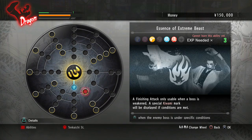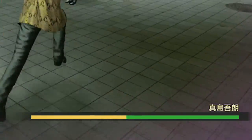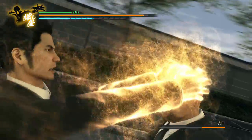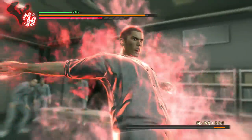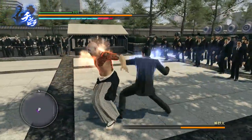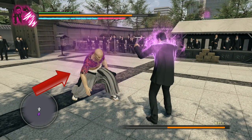You need to get these finishers ASAP, especially since the glowing state will regenerate the boss's HP. You can also stop that regeneration with regular hit actions if you still don't own any finishers. You'll be able to get all three of them fairly early — I say three because the fourth style, Dragon of Dojima's finisher, has to do with Majima Everywhere, which we'll get to later. Once the boss reaches a certain health point, the glow around them indicates two things: that you can use a finisher, and the color of the glow tells you which style's finisher to use.